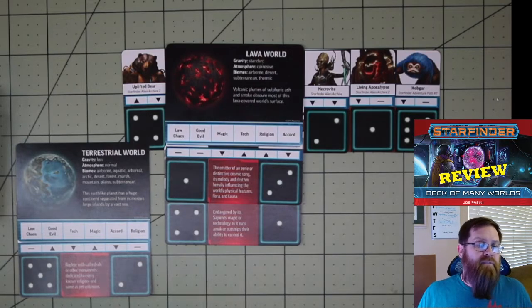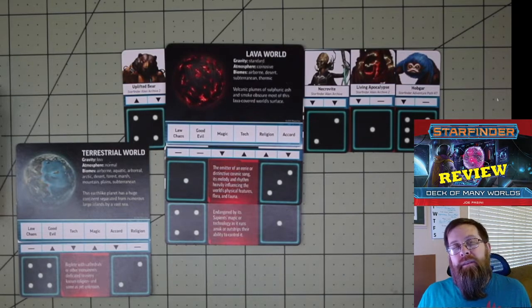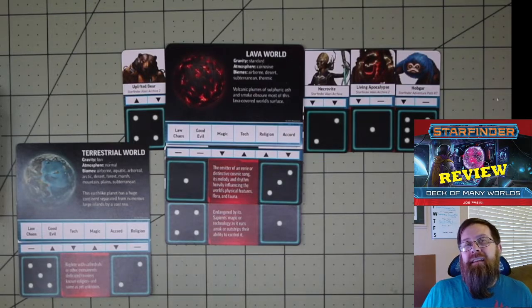The other thing to be aware of is that there are rulebooks and adventures that have been released since this deck came out. So it doesn't have all of the options that are available for the random generator. With that being said, I think Paizo could easily release a supplement deck that includes content from the additional Alien Archives and other rulebooks coming out in the future. I don't know if they will do that, but I think it's something they can do.